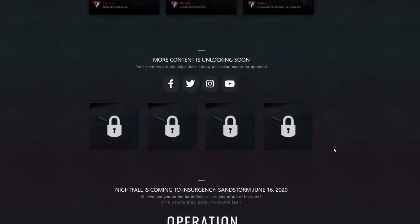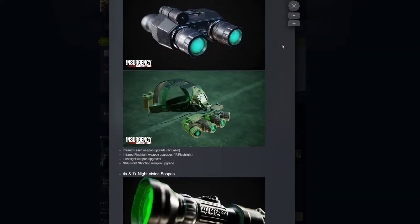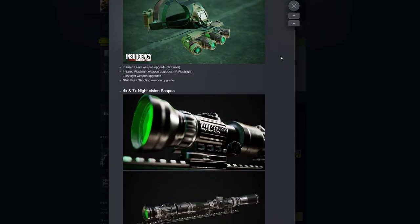As you scroll down, most of the future content is locked pending new world releases. Some new information — if we hop over to the equipment section, we can see new night equipment being implemented, such as NVGs, known as night vision goggles, upgrades, and weapon laser and flashlight attachments. We'll also be receiving some new scopes that magnify four times and seven times.